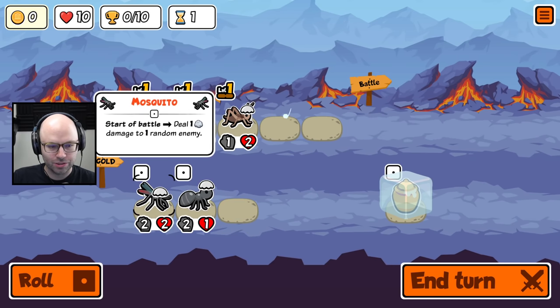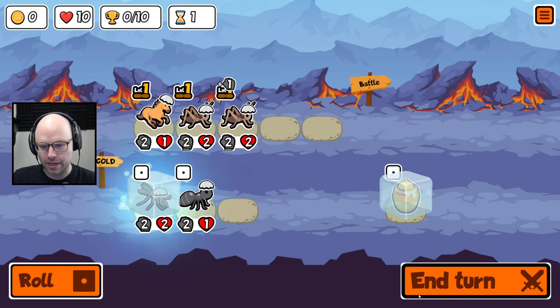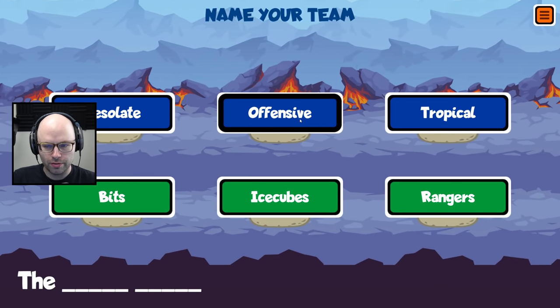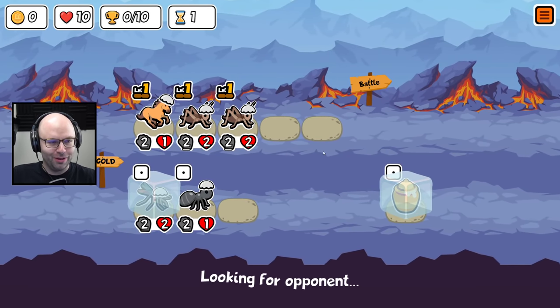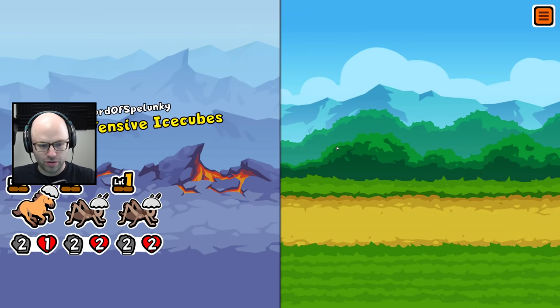Look at this. Many people are saying this now — you take a mosquito. A mosquito in the hand is worth two in the bush. Will be the offensive ice cubes, also known as wrapper ice cube. I didn't say bad, just offensive.